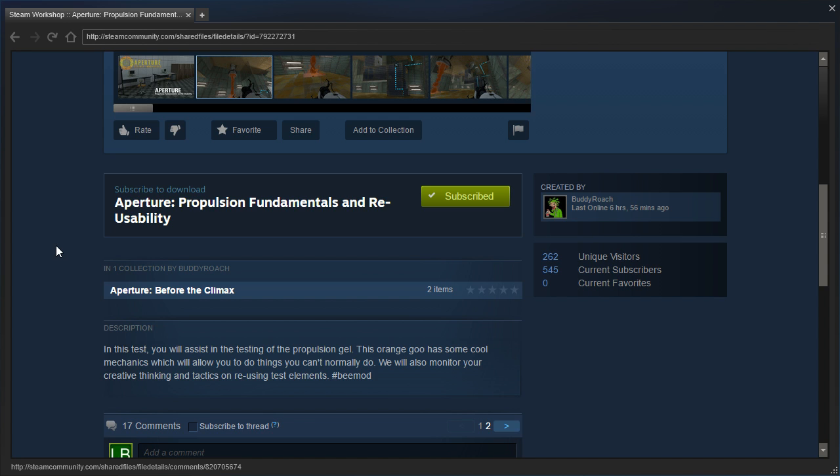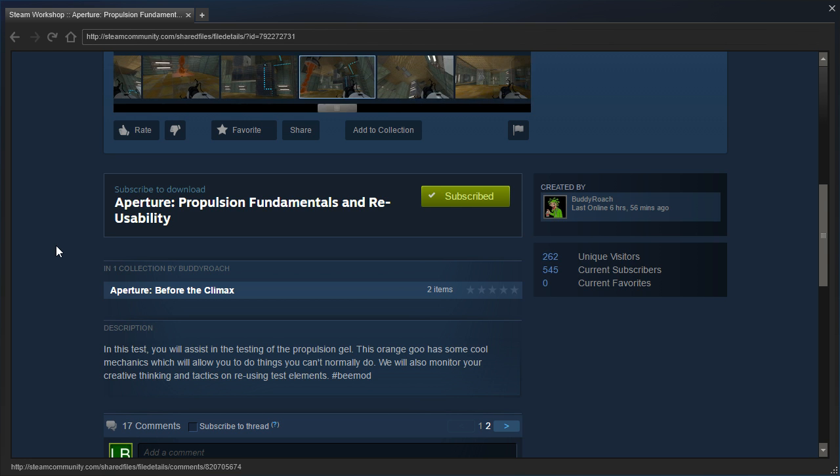Let's see here. In this test, you will assist in the testing of the propulsion gel. This orange goo has some cool mechanics which will allow you to do things you can't normally do. We will also monitor your creative thinking and tactics on reusing test elements. Hashtag BMod.